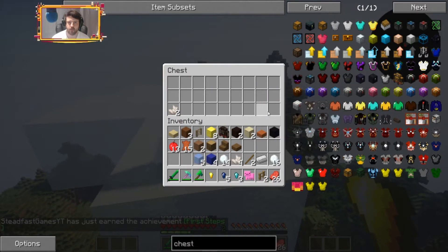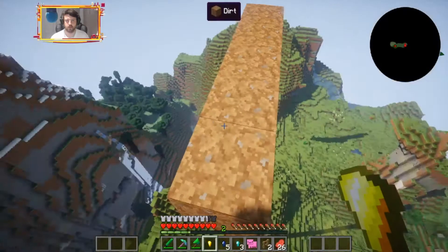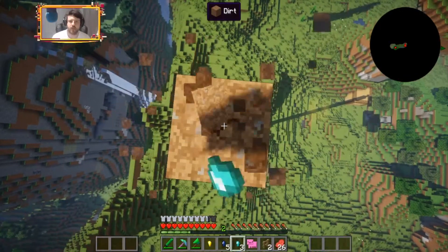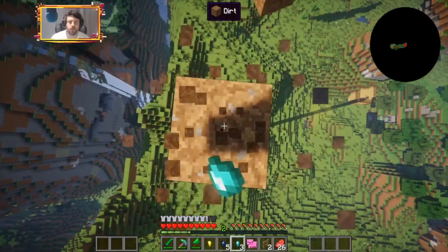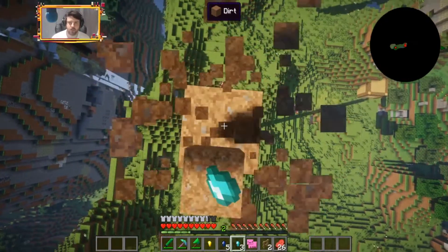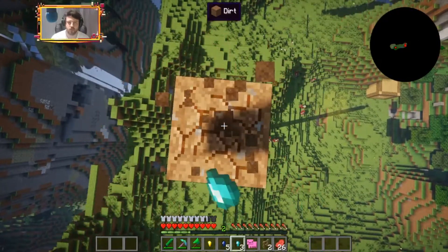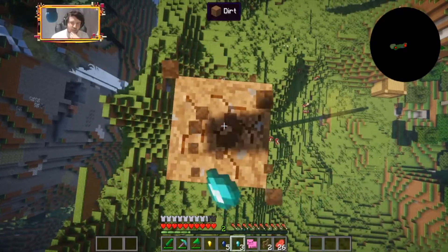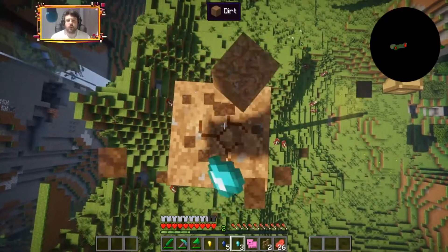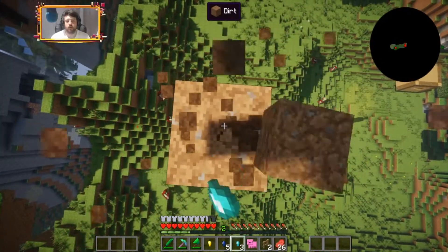I'll just take everything. These diamond nuggets can be turned into full diamonds, then into diamond blocks, and then into the duplicator tree to make bank on EMC. But I do need a dark matter pedestal and a watch of flowing time, so that'll be a while for sure — but that's how I want to go about this.